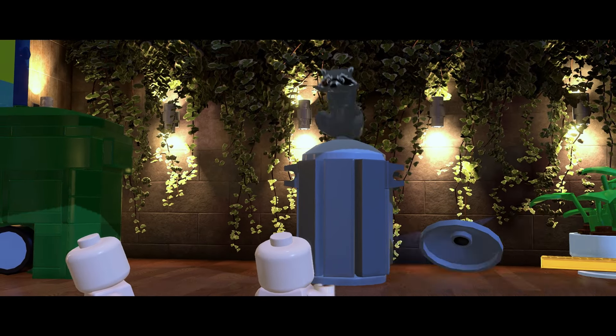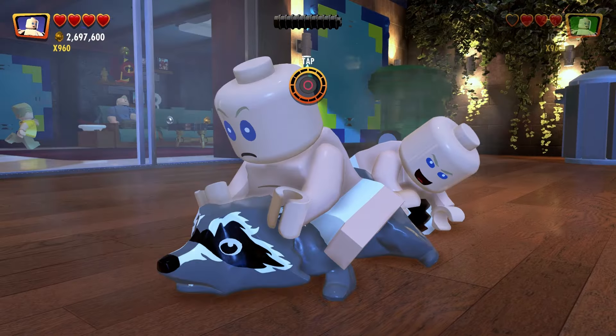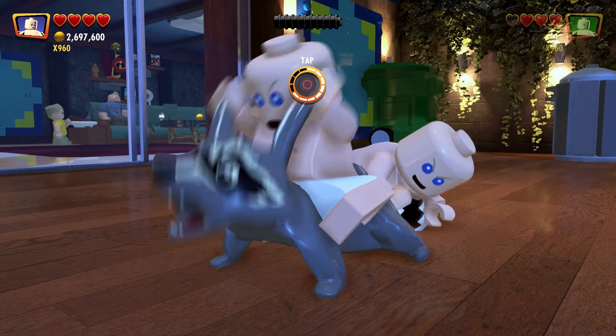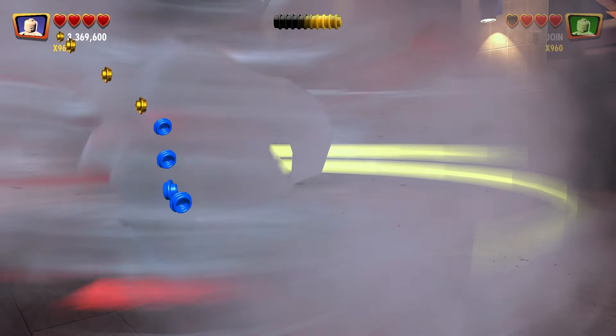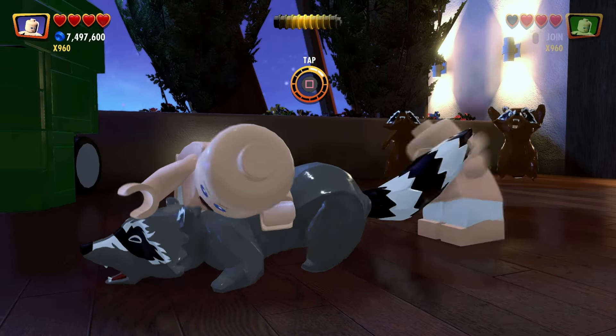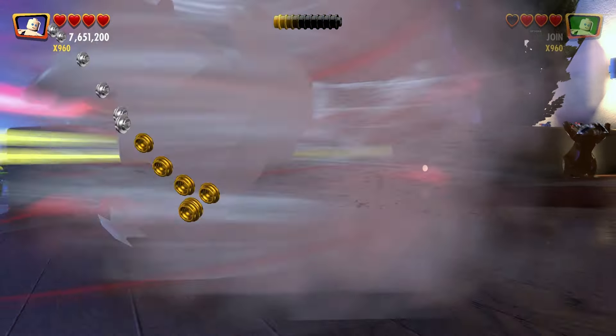Scoring incredible in all raccoon encounters during Revelations can also be tricky for some. At this section you will be fighting off a bunch of raccoons and you will need to mash a button that appears on your screen quickly to get an incredible score before it disappears. This happens three times in a sequence and you need to do it all three times to net the trophy.